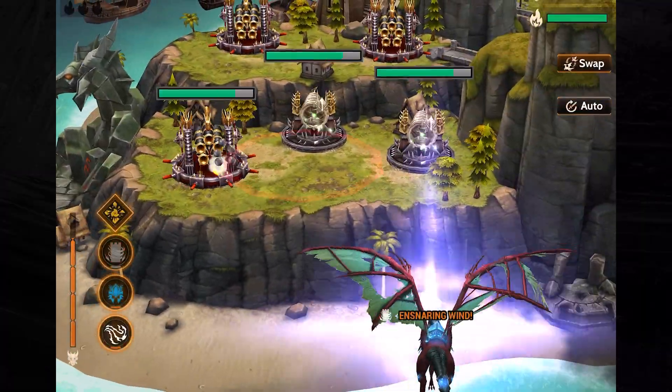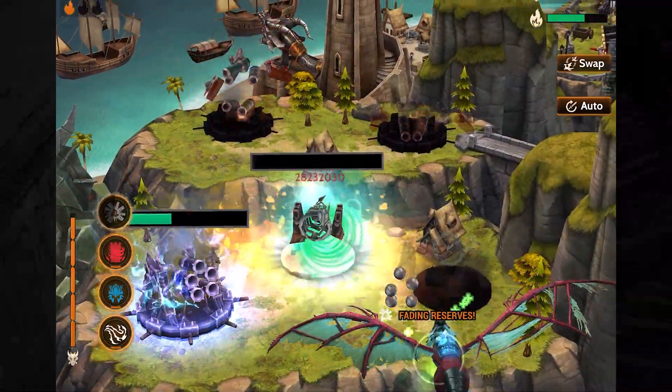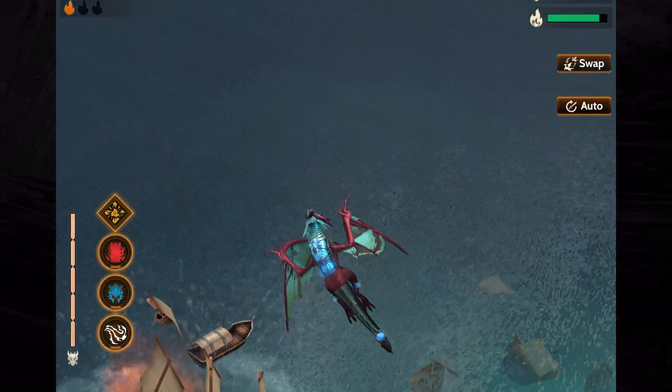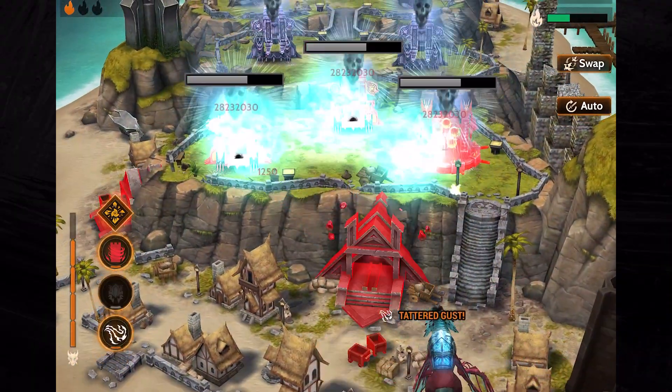Wrath was a valiant soldier in the legions that defended the celestial cities. Following Kinnerix into battle again and again has taken its toll on the dragon. But Wrath remains resilient. With the scars of battle visible to any who see it, Wrath fights on.